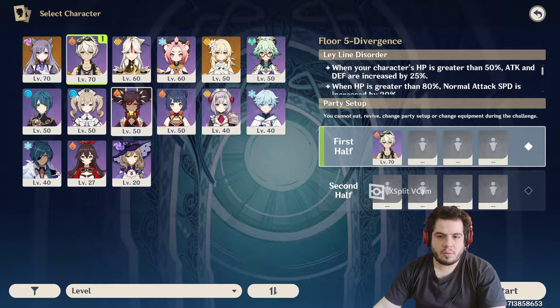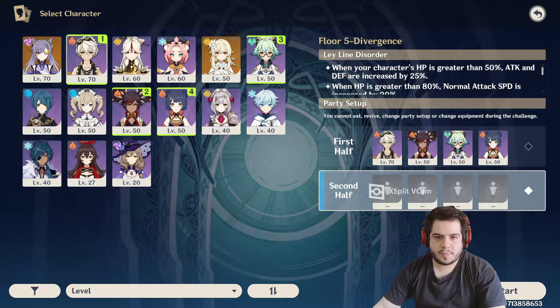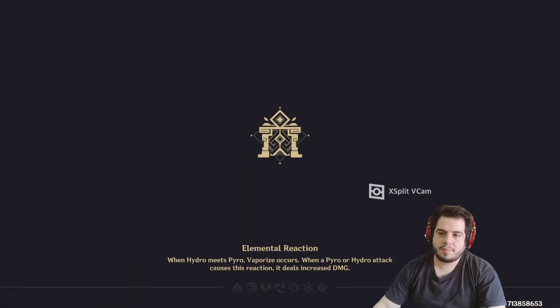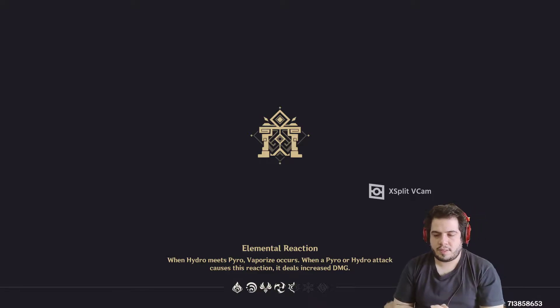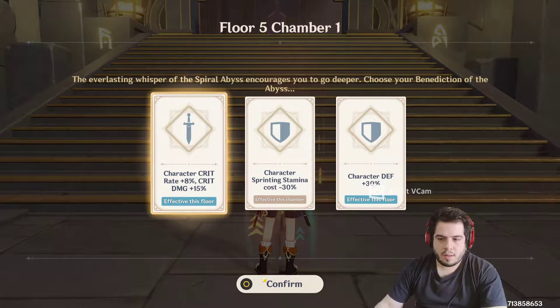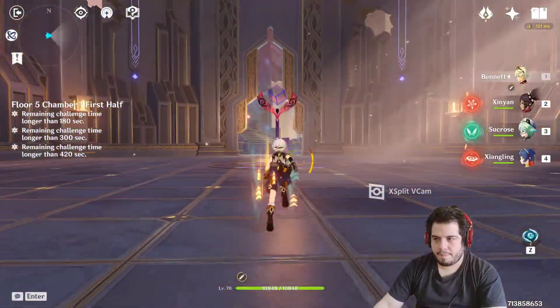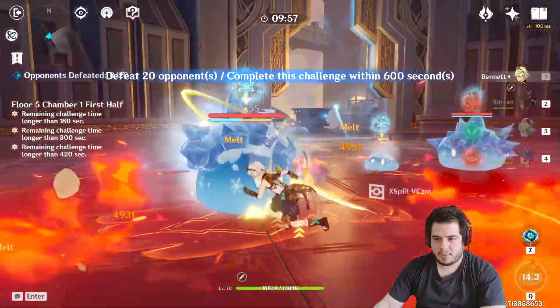So let's go with the formations I mentioned. There we go — this is the second team. The aim, of course, will be to get 9 stars. I have already gotten them with a much weaker team, so I expect this to go very well. This buff is great for Keqing, by the way.